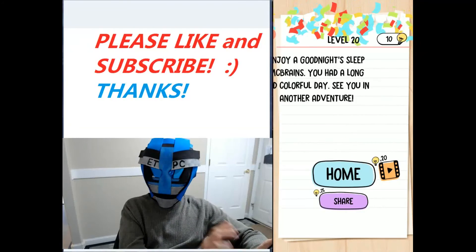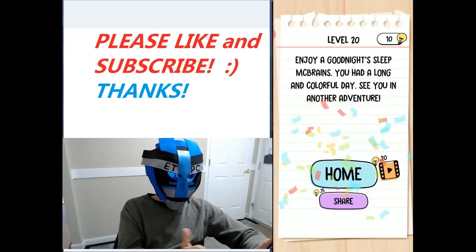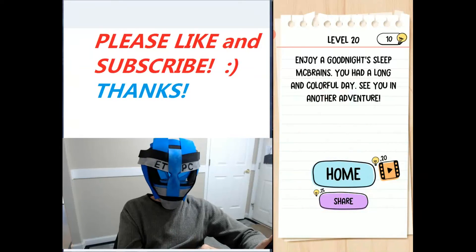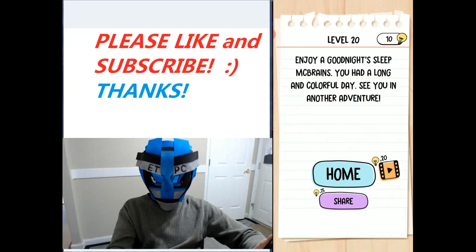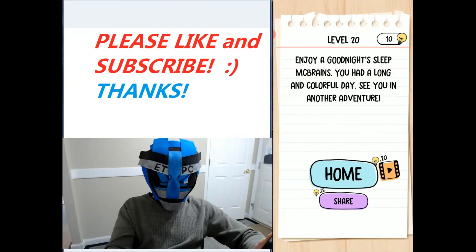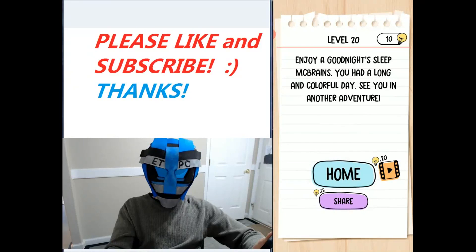The boy goes in the back right-hand side, the girl goes in the right-hand front side, and the mom and dad go in the front left-hand side. Enjoy a good night's sleep, McBrain! That's the end of the family levels and I'll be doing adventure levels next. Thanks for watching everybody.